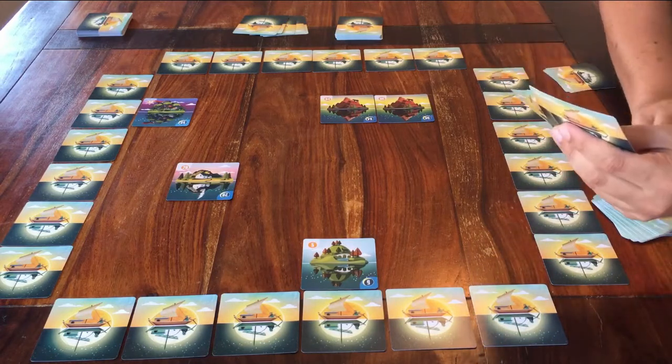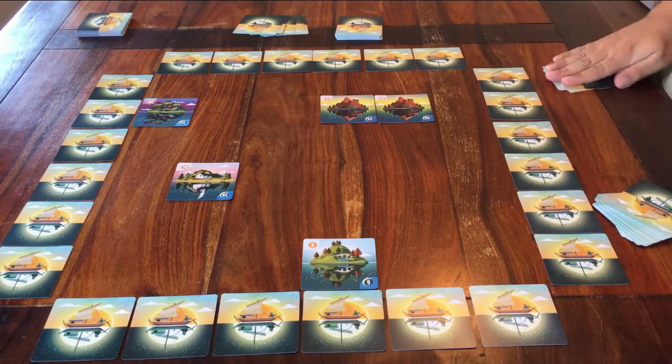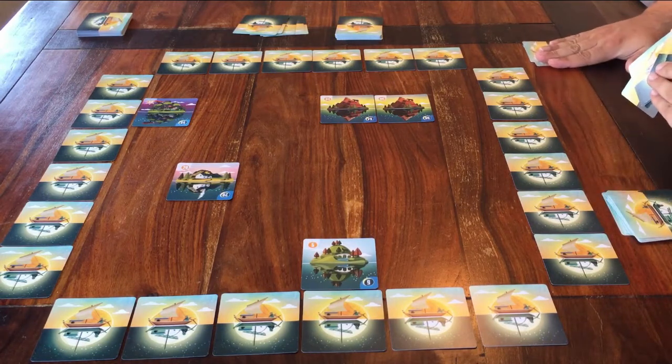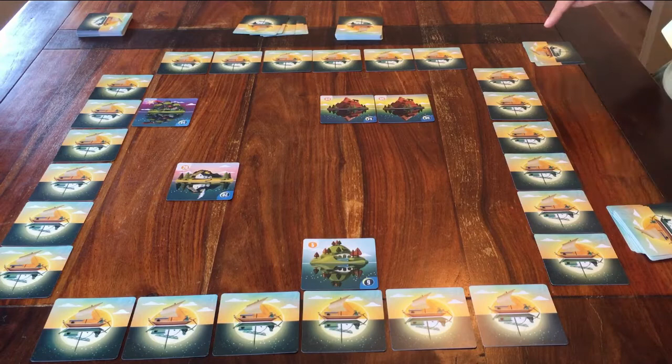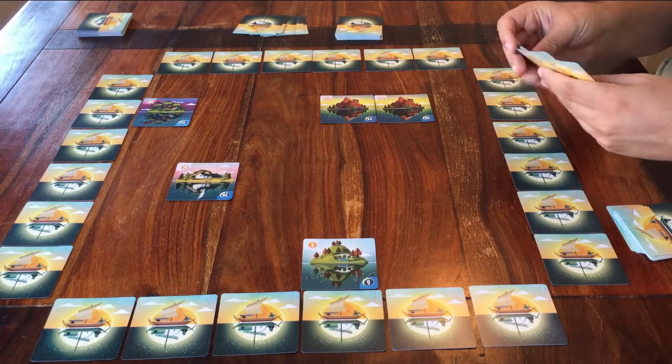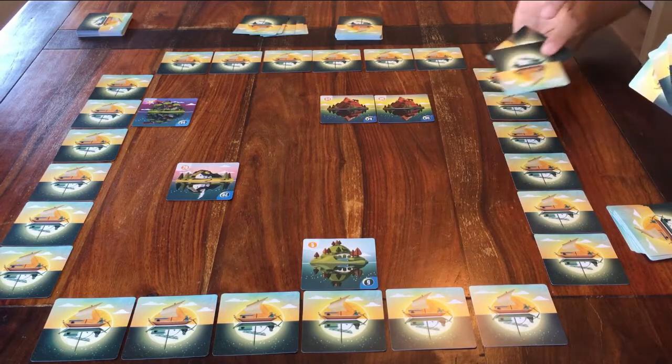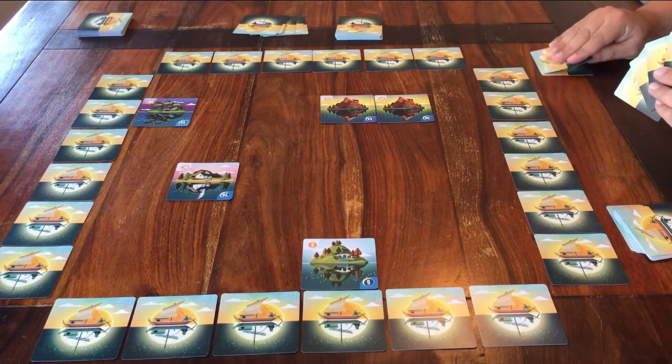When you discard cards, you must place them face down on your own discard pile. Keep them apart so you don't get confused over which pile is which. You can discard exactly 2 cards — no more, no less.